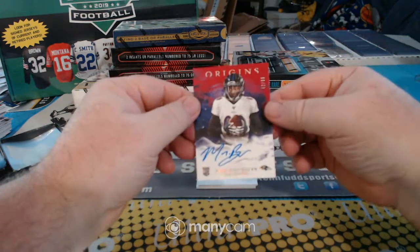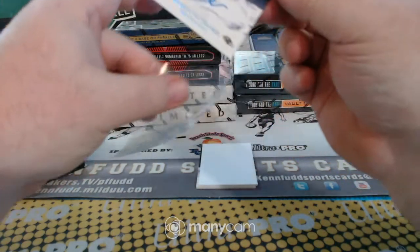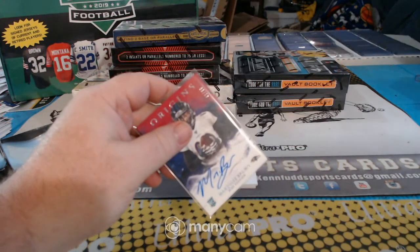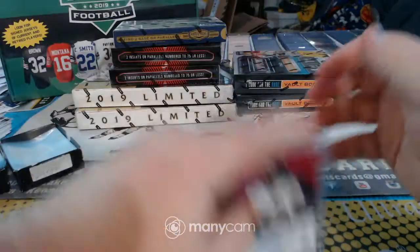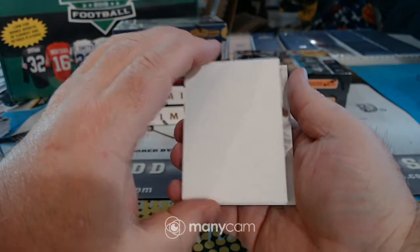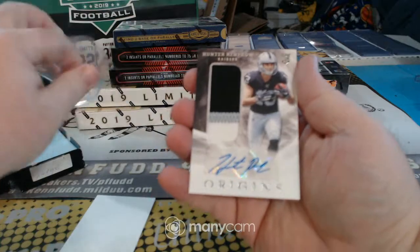For those sneaky Ravens, Marquise Brown to 99. And our RPA for this one — Hunter Renfro for the Raiders. Raiders starting out hot.